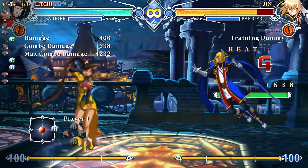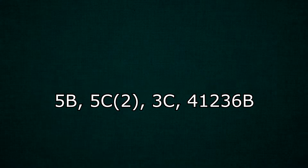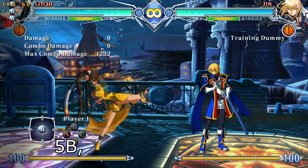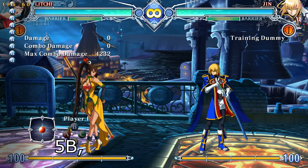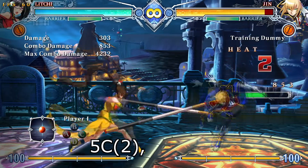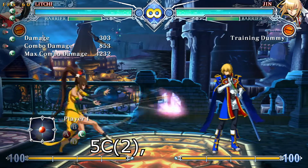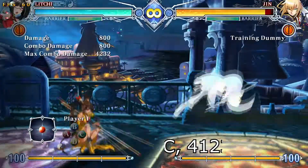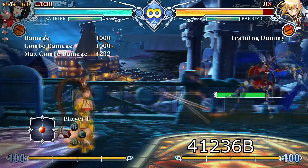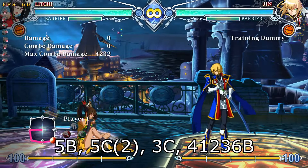I know you guys want to see combos, so here's one. This is what numpad notation looks like — it's kind of like how musicians read sheet music, but for ass beatings. Five B means put the stick in neutral and hit B. Then five C (2) — same thing, press C, and that two in parentheses means the move will hit twice. Three C is: press 3, then C. And 4, 1, 2, 3, 6 B is what's called a half circle forward motion, where your stick does this U shape. And it's that simple.